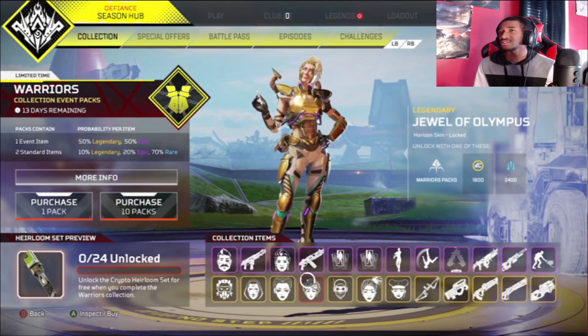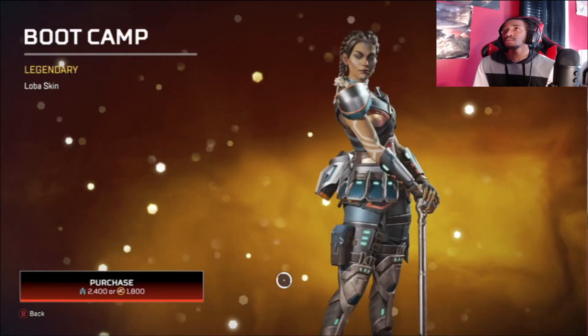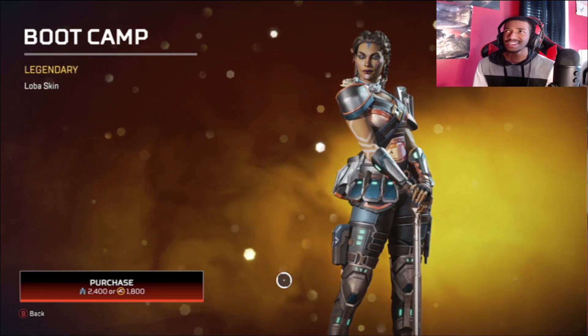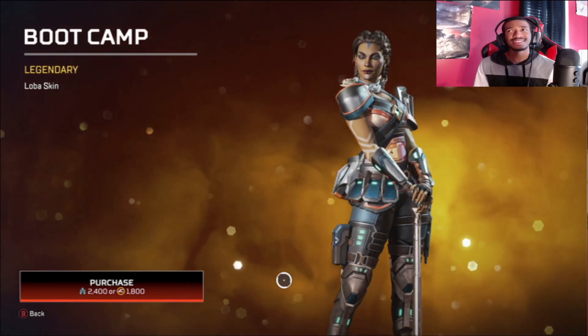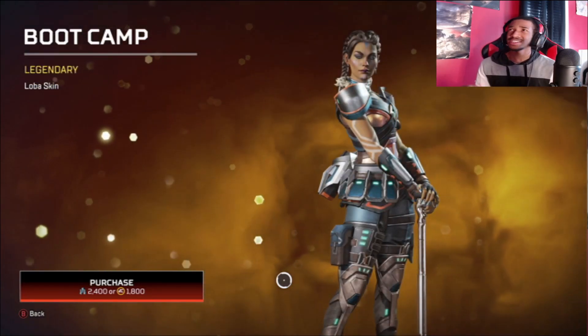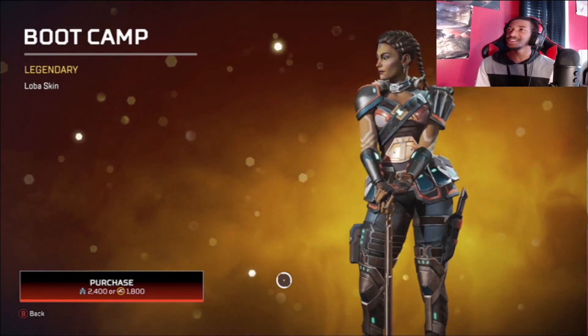I'd say Horizon and Octane are probably the best two so far. Moving on next, we have Boot Camp Loba. I'm not gonna lie, it's pretty cool too, but a lot of these legendary skins are not really looking so legendary. I don't know — a lot of legendaries are just not really looking really legendary to me.